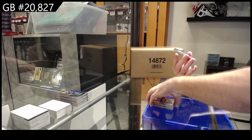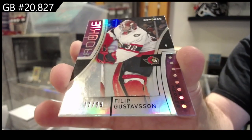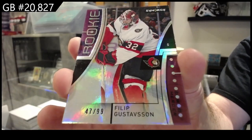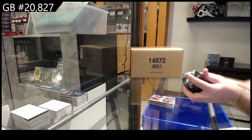Shesterkin for the Rangers. 99 rookie Gustafsson for Ottawa, and a Duos of Hughes and Mercer 799 for the Devils.